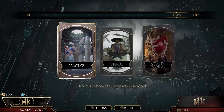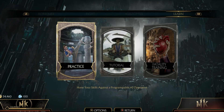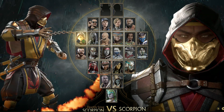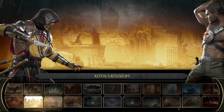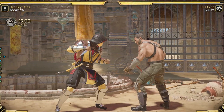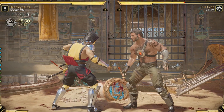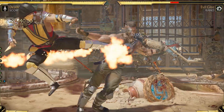Let's take a look at Learn Mode. There are three options: Practice, Tutorial, and Fatality Training. In Practice, simply choose your fighter and choose your opponent — they are not going to fight back. Choose your location and get to beating them up. This is probably my least favorite of the Learn modes. I do prefer to practice on responsive fighters, which makes learning more realistic. But if you have zero experience with the Mortal Kombat franchise, then this might be a good place to start.